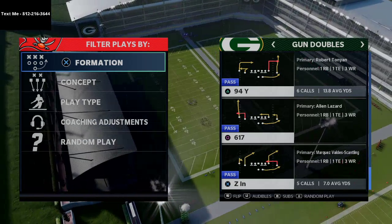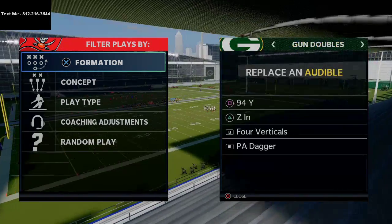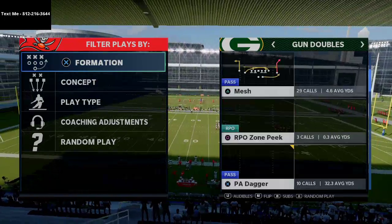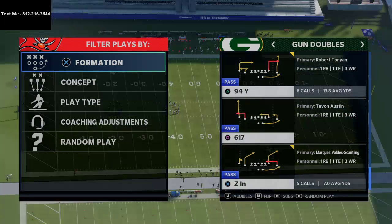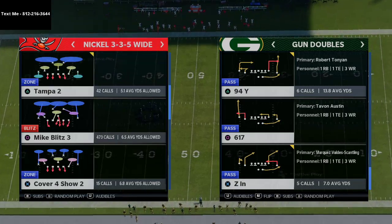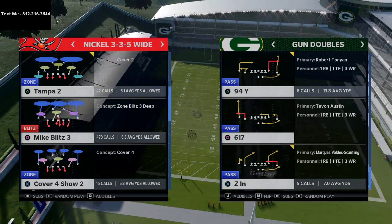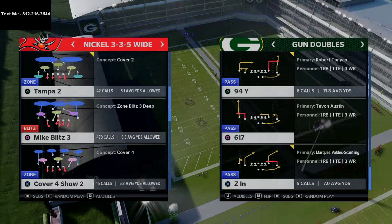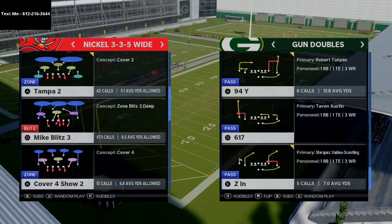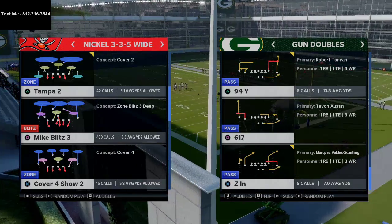I want to go over a couple of my favorite passing plays from the Gun Doubles formation — the 94 Y and the Z. I'm going to sub Tavon Austin into the slot and MVS on the outside on the right side. This is a sample from my full ebook on this formation, which is over a hundred pages of breakdowns on the air raid offense using the Arizona playbook. The link is in the description.